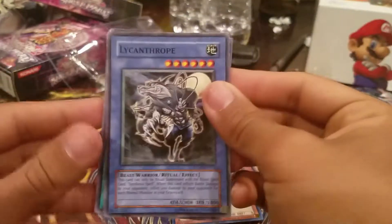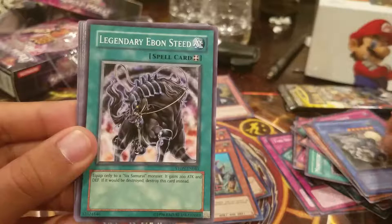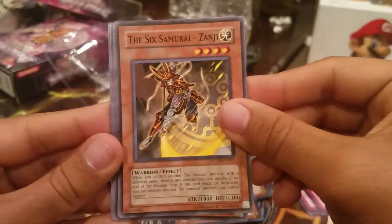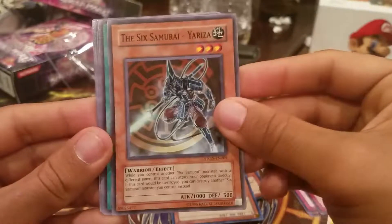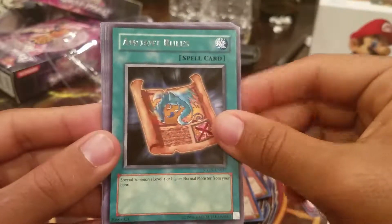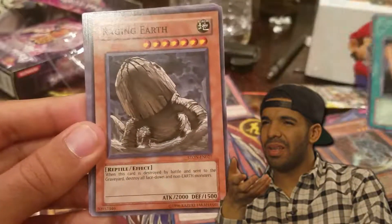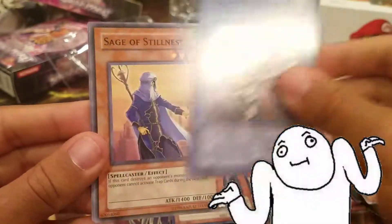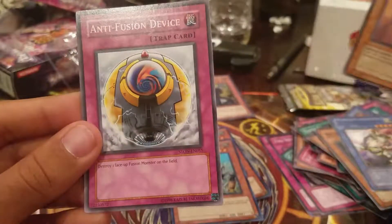Beggars can't be choosers, it is what it is. Oh, this card is in Duel Links and it sucks. Legendary Yvonne Steed. Six Samurai. Another Six Samurai - pretty good. Ancient Rules. Shiny card in the back - oh no. We got some big old rock thing. Oh well, nothing good.